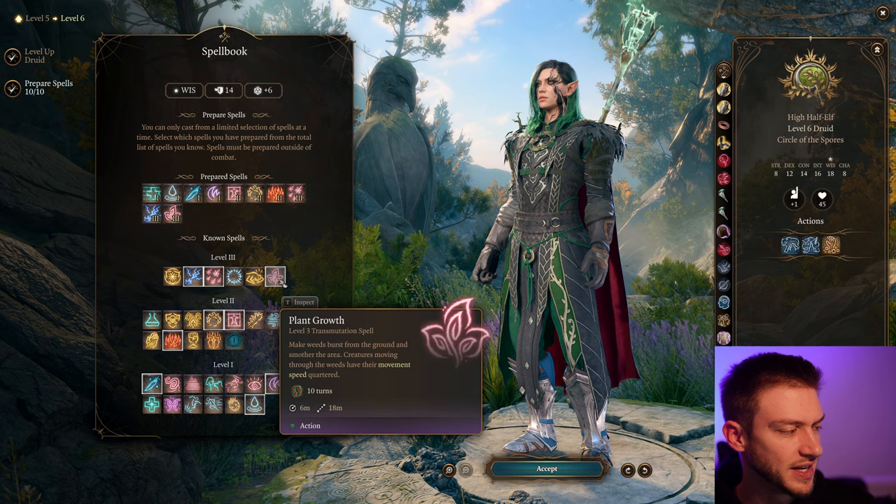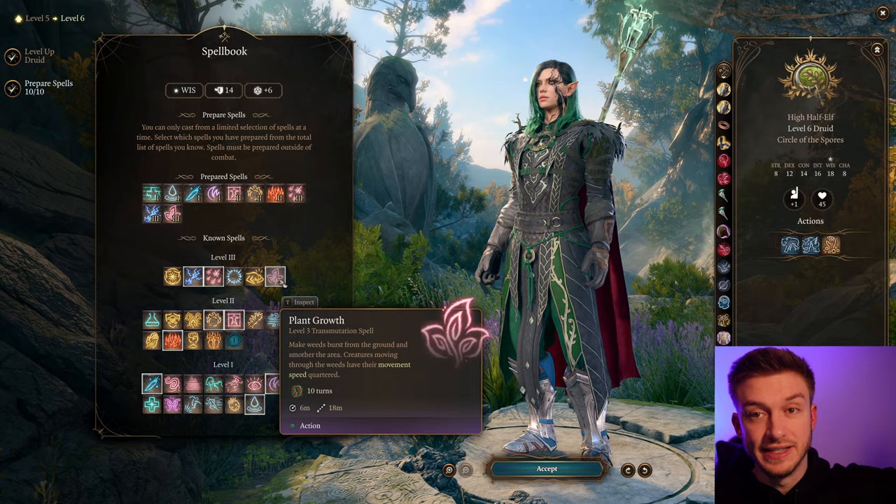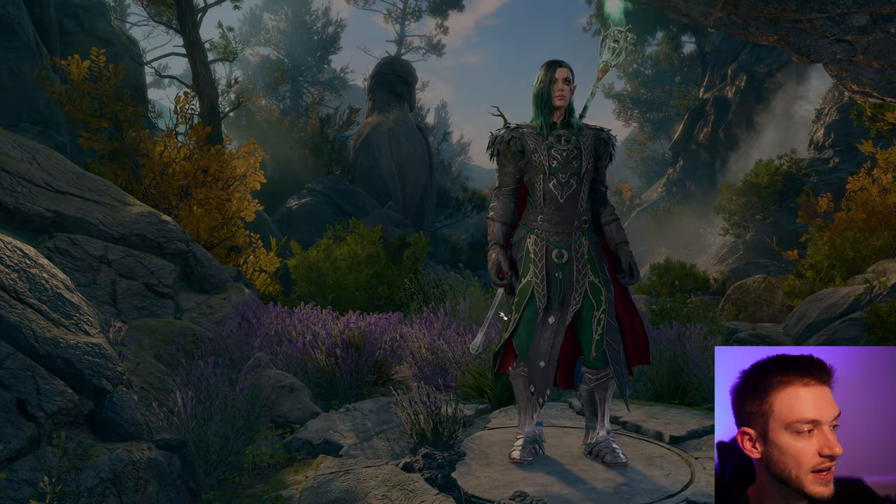For our next level, Plant Growth is a great option. Creatures moving through the weeds have their movement speed quartered, so you can really just stop people from coming. Then raise the undead army on the other side and just wreak havoc.